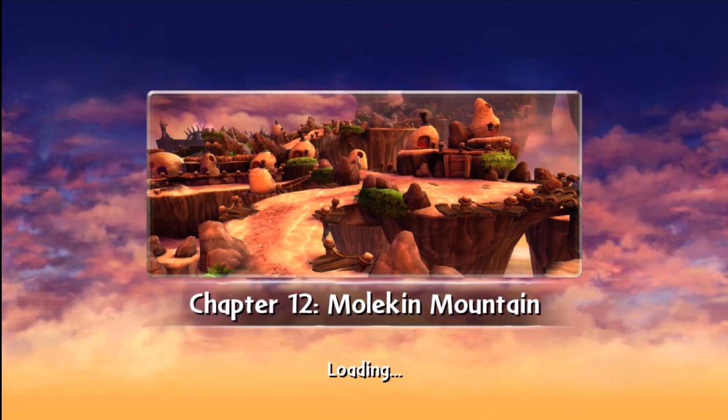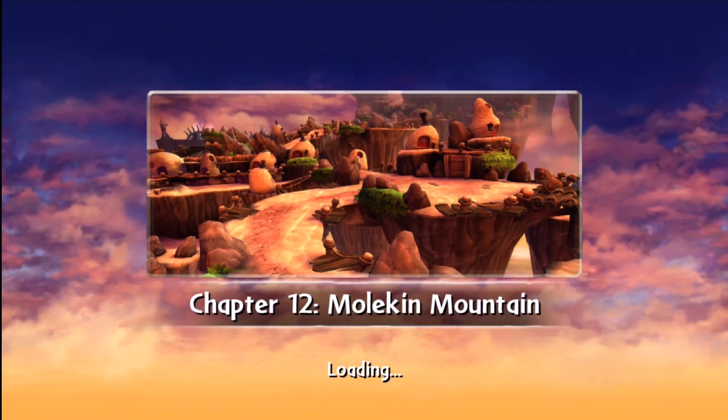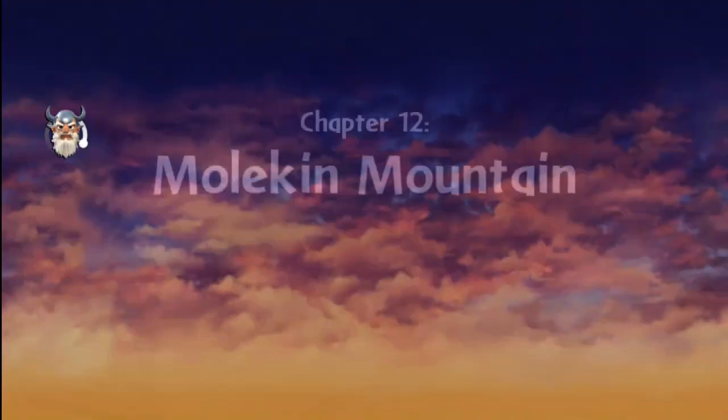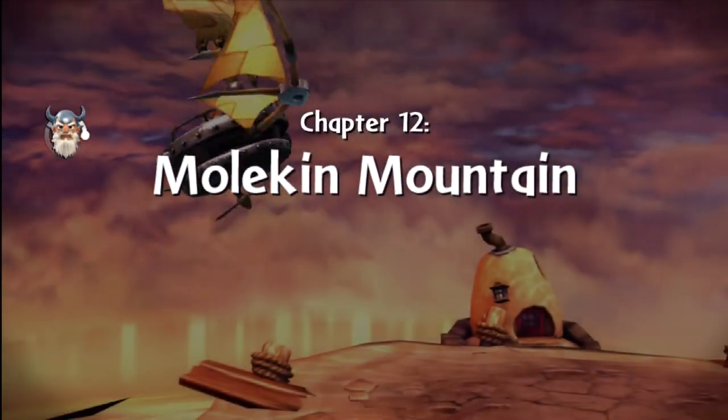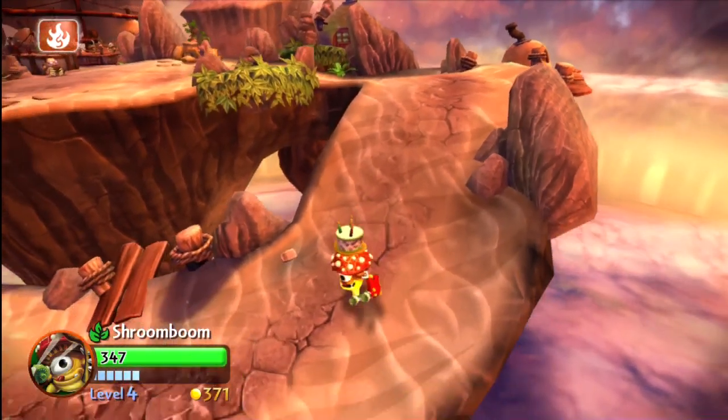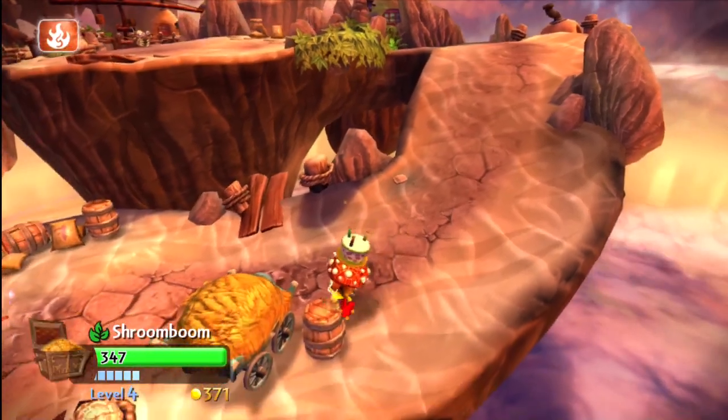What's going on? Portal Masters, Robert Walkner here from CoinUpTV. We're in Chapter 12, Mulliken Mountain — however you pronounce that. We're going to do a walkthrough to help you find all the Skylanders Giants collectibles. So here we go, playing as Shroom Boom.